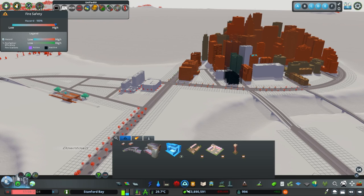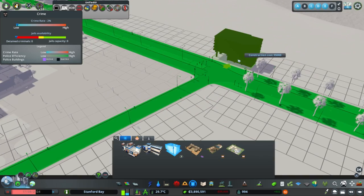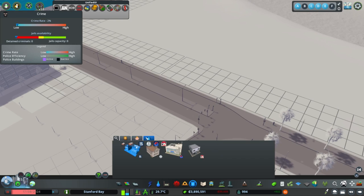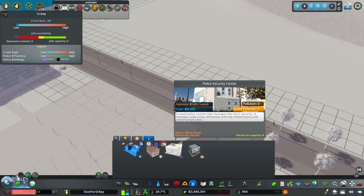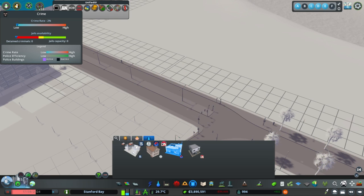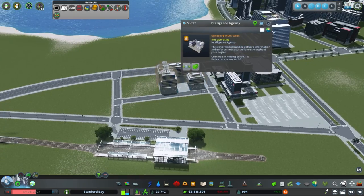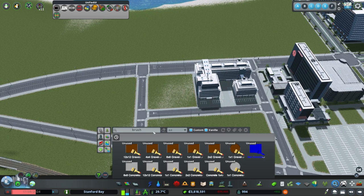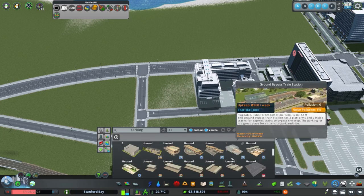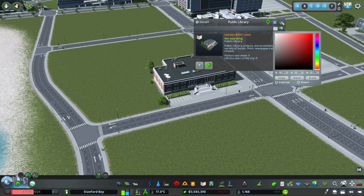I might later download a couple of fire station options from the Steam Workshop for the suburbs that look more appropriate. For police stations, I'm often torn — I don't feel like the vanilla buildings match what I'm looking for in terms of scale for a big city station. I'm going to use the intelligence agency building, which may be a little wild but fits better. Police stations often want a campus-like setup similar to the hospital, though here it's just the building and extra parking for patrol cars.